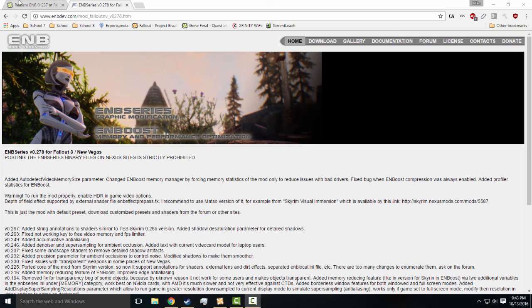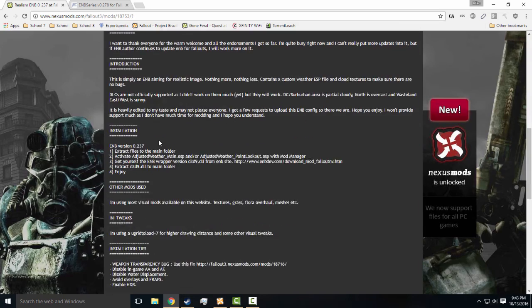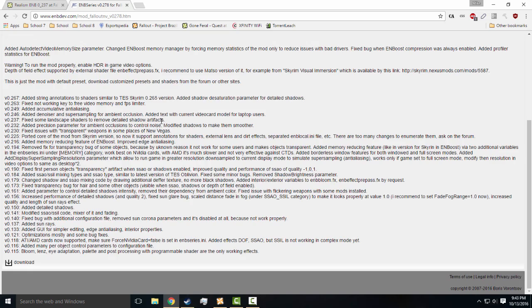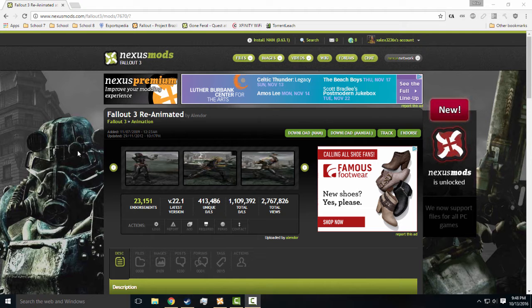The way you install the ENB is pretty self-explanatory, but unfortunately it does take a long time to explain. If you read the instructions and Google any errors you come across, I think you should be fine. If you guys can't really figure it out, leave a comment down below — maybe I'll make a quick update video showing you how to install it. To be honest, half the problems with an ENB is just updating your video card drivers, so try to do that step first.